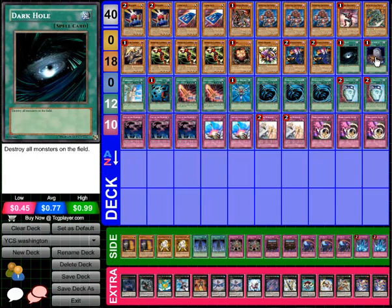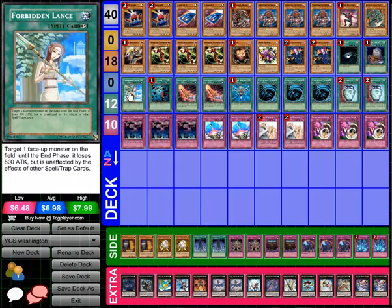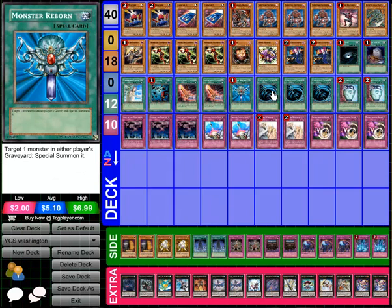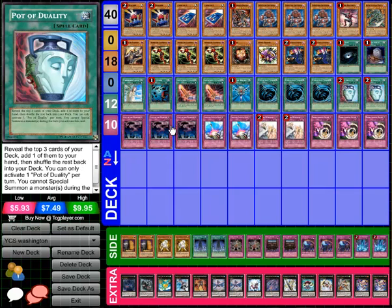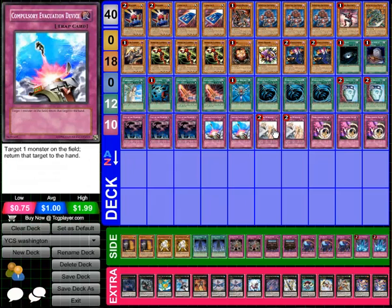One Dark Hole, one Foolish Burial, only one Forbidden Lance — this kind of surprised me because you want your summon to be successful. But he is playing Triple Call of the Haunted, so if it gets Torrentialed things will work out. Heavy Storm, double Saber Slash, Monster Reborn, Triple MST — once again you want to make sure those summons go off. Double Duality, Triple Call — if they Torrential or do something nasty to you, you just call it back. And then Double Compulse, Double Solemn Warning.